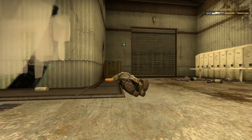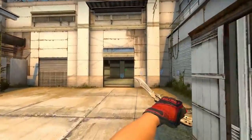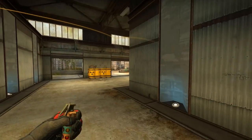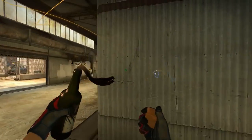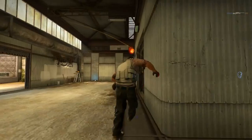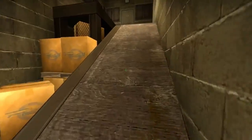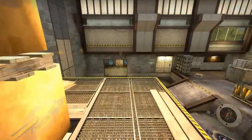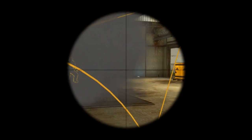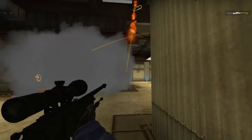When I feel like taking a risk, I drop out of Heaven as a CT on Cache and smoke towards B main. It helps if the T sees a bit of smoke and thinks you've defensively smoked the area. Once I drop down, I sneak over to my right as far as I can. I can usually catch an unsuspecting enemy off guard who is trying to do default grenades. It is also common to find an enemy playing more passively, holding an off-angle with a rifle — this type of angle is no match for a crouch-sliding AWPer.